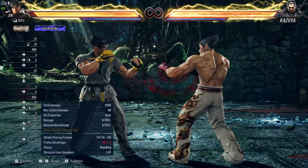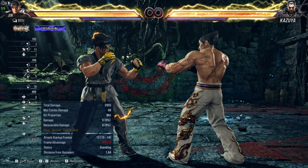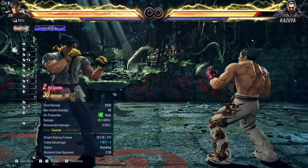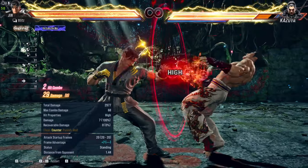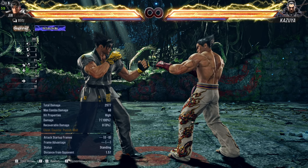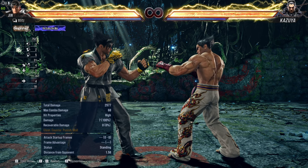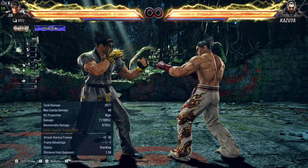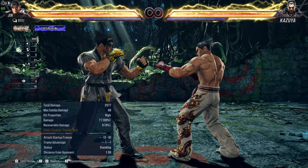So for instance, 3,1 should connect, and his down-forward 1 should also connect after the electric — I'll show you. You have to figure out what your best option is. Personally, I normally go for standing 4 because that gives me a counter hit and a free heat engager, but that's still a high and it's risky. So if you want a safe mid option, I would suggest back 2,1 after the electric — it's 14 frames, so you're just on point.